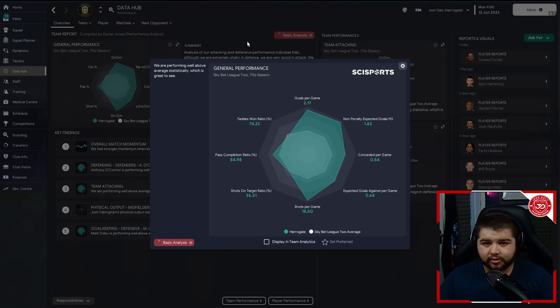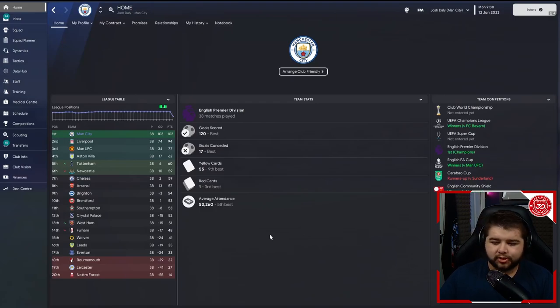Finally, the last tactic test — the blue side of Manchester, Manchester City. We managed to win the Quadruple: the Champions League against Bayern Munich, the Premier League, the FA Cup against United, and the Community Shield against Liverpool. Unfortunately we would have won five trophies, but Sunderland (the other team we tested with) beat us in the Carabao Cup. 120 league goals, 17 conceded — best in both categories — and only one red card across the entire season. Liverpool put up a bit of a fight in the table, but there was a big drop-off for the rest.